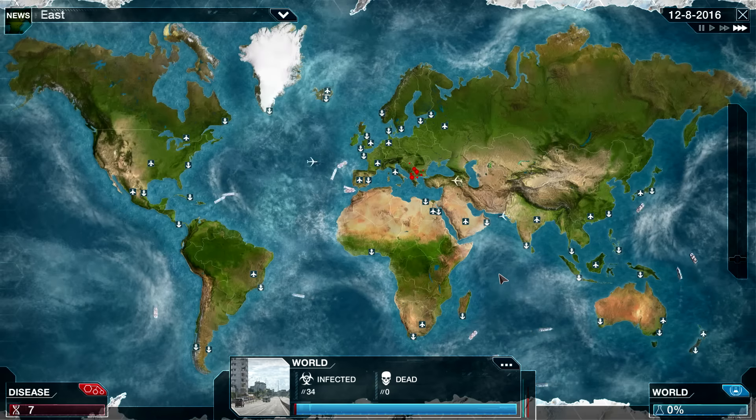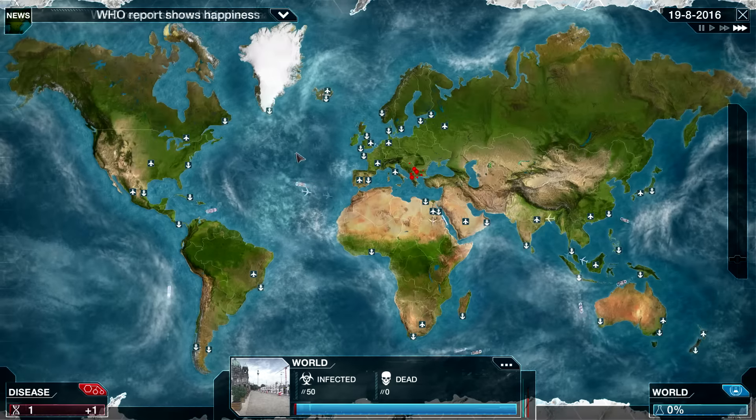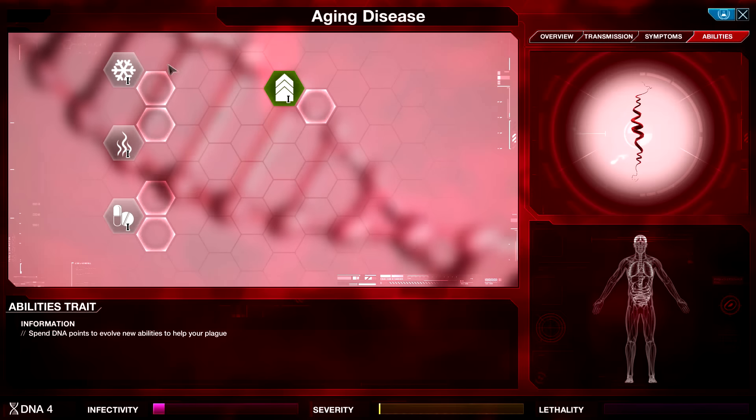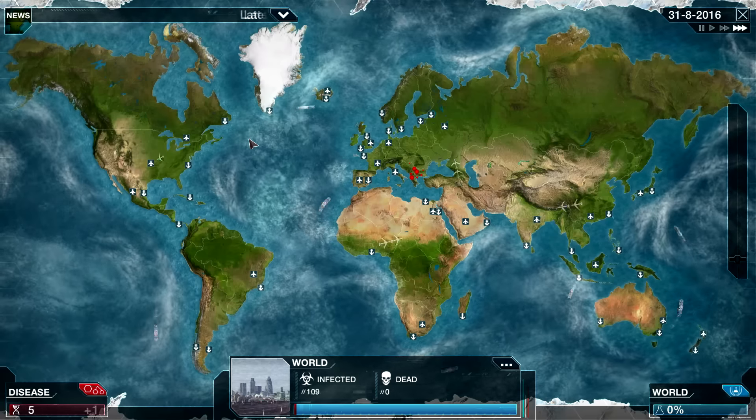Still, we'll know more when we get a look at the symptoms tree. I'll go ahead and take the Saliva — a little extra infectivity to work with sounds pretty good. As far as the rest of our abilities, we see Cold, Heat, and Drug Resistance — again, pretty standard.